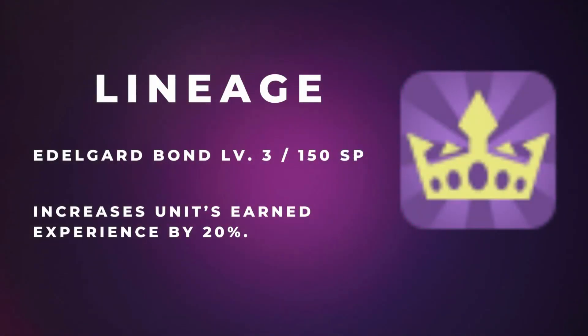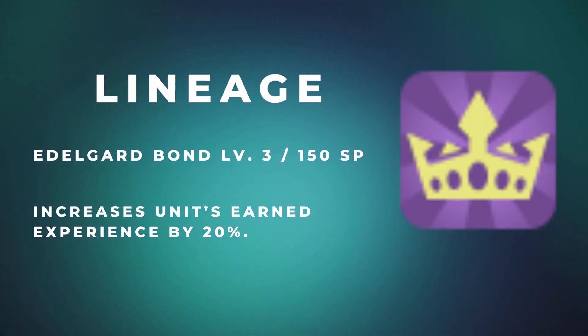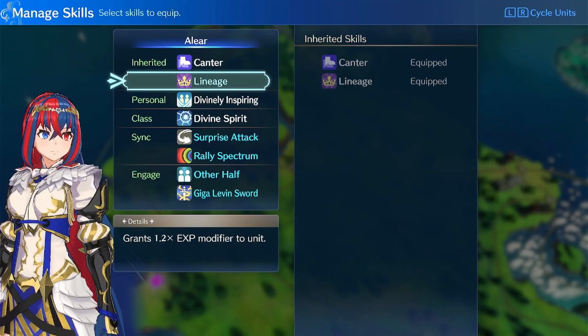Next we have Edelgard's Lineage, which is pretty self-explanatory. For just 150 SP, you add a 1.2 multiplier to a unit's XP gain. Put this on all your units because it's such a cheap experience boost, and in Maddening where experience gain is minimal, it helps out a ton.